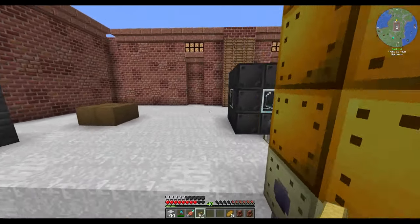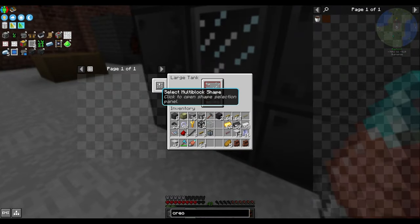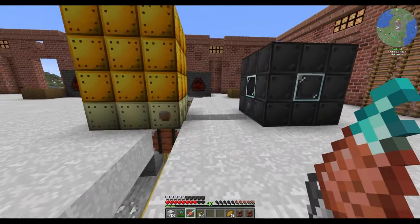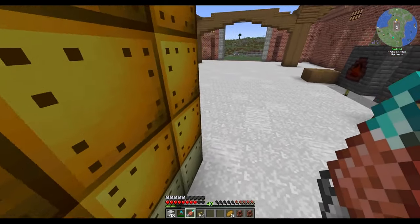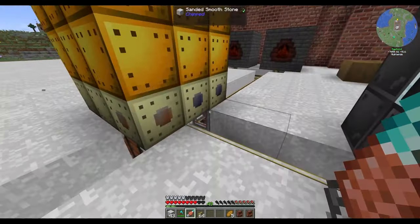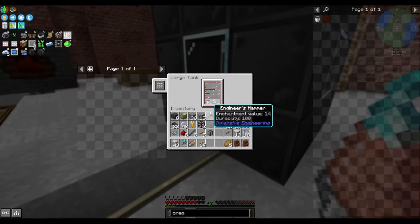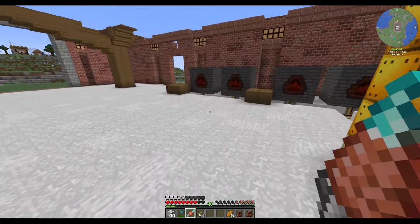It's already producing steam — wow, that was fast. It already has a decent amount of steam in there. That's pretty good — we're producing steam already. So that was two creosote and one coal — it has 16 coal and it's pumping through the creosote. This actually might be enough. It's only using creosote at the moment but it seems pretty stable, at a pretty good temperature, and we have 418 buckets of steam already. This seems like a pretty solid system.